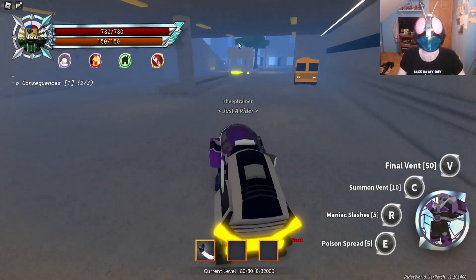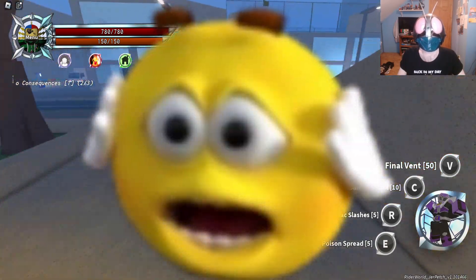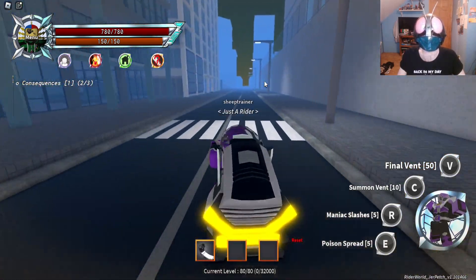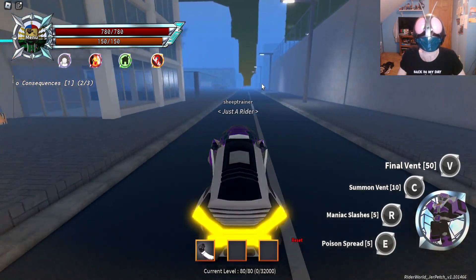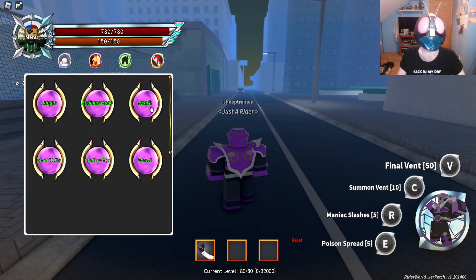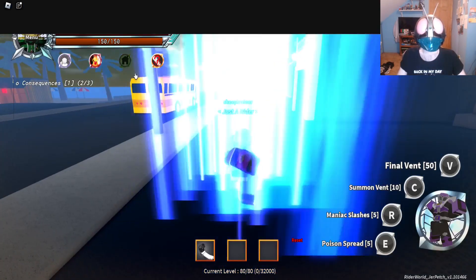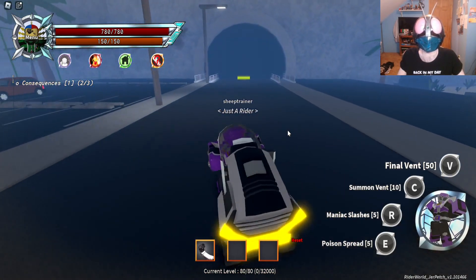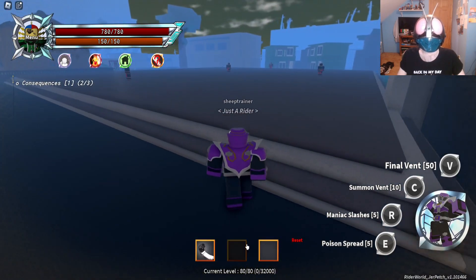Do all that and you'll be able to get Cobra Unite. And with the power of Cobra Unite, you will be very powerful. So now that we have all that, we can go ahead and show off Cobra. Cobra Unite, being a special form, does not have any level requirements.